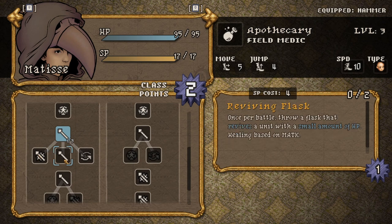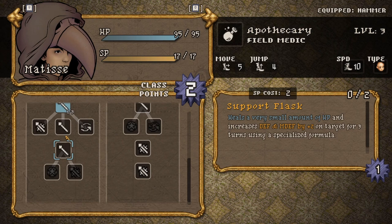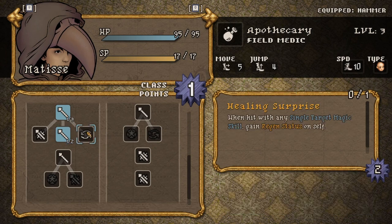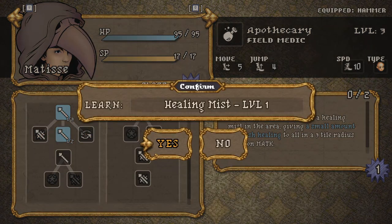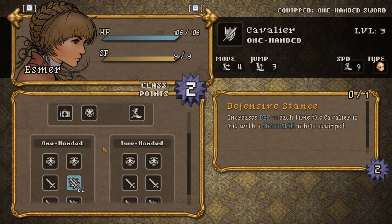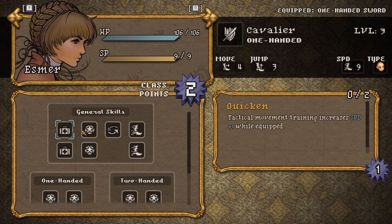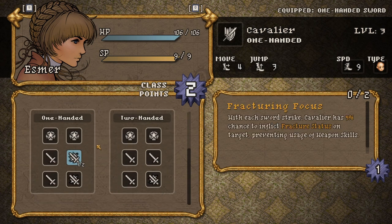And then, after a certain number of levels, you get to promote your characters as well, and they get to choose between two new classes. But it does lock you out of buying skills for your base class. So make sure you've got all the skills you want from your base class before promoting. But then you get to promote, and you get some shiny new skills to unlock. One of the main things about promoting is being able to add an extra accessory by unlocking that skill.